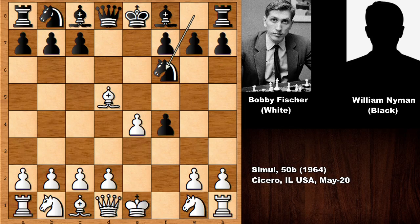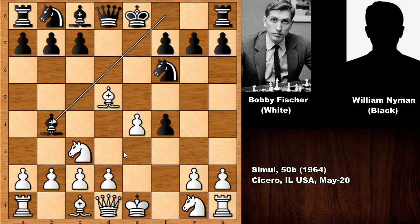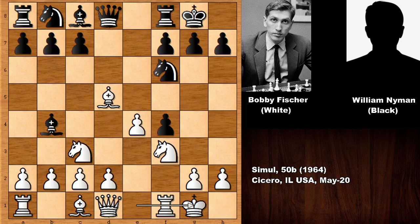After knight to f6 we have knight to c3, bishop to b4. In this position Bobby Fischer was hoping that black would capture the knight, planning to capture back with the d-pawn, both liberating the queen and opening the diagonal for the bishop — opening the d-file as well. Knight to f3, and this is exactly what happened. After both players castled, bishop takes on c3, d takes on c3, Fischer opens the d-file and attacks the f-pawn.